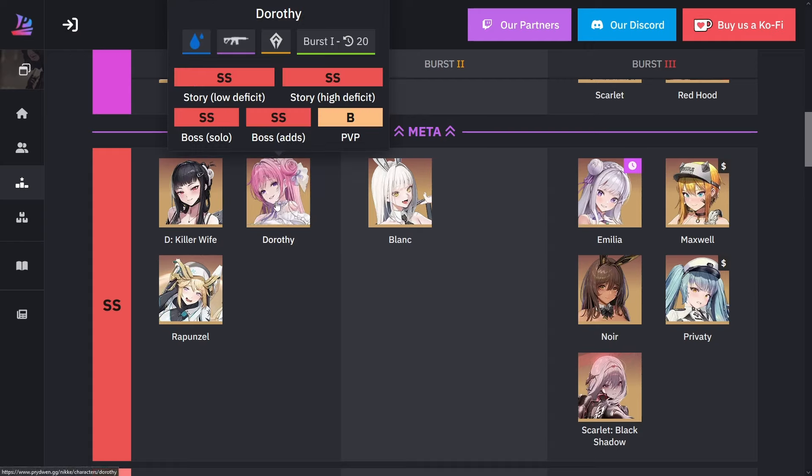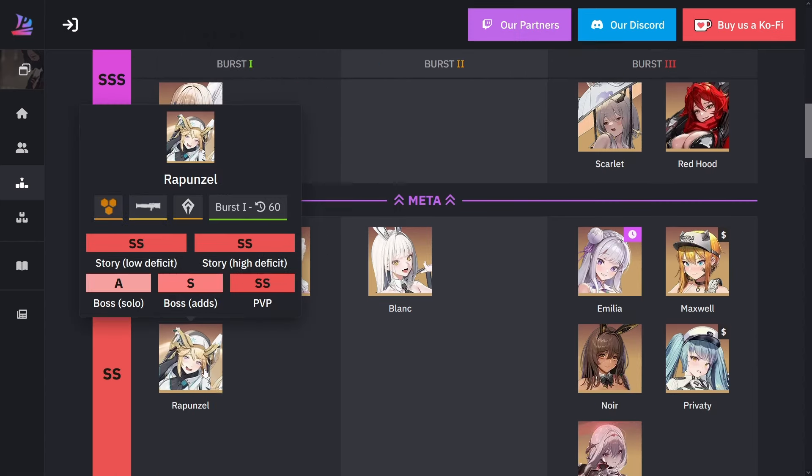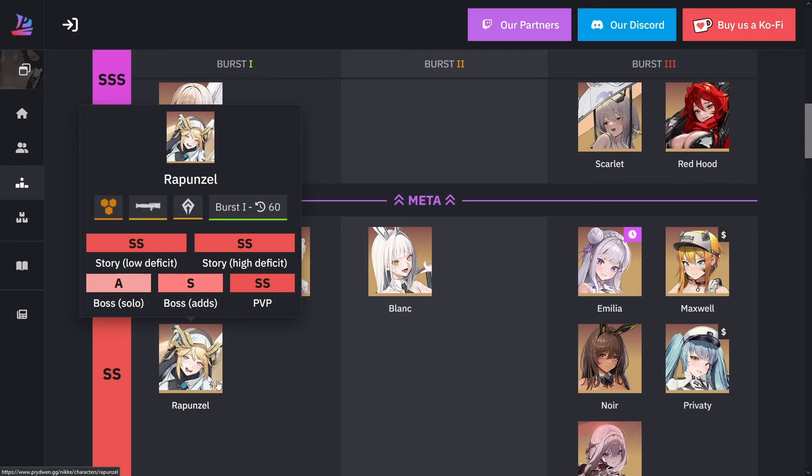Rapunzel is very good as well. The downside is she's a 60-second burst, so you have to have another burst one in her place. One of the reasons she's double S is because of Crown — since Rapunzel heals every shot on full charge and Crown gives a whole team buff every time she gets healed. That's why she's up here. Even without that, Rapunzel is fantastic — she's an excellent healer who can revive every single burst.